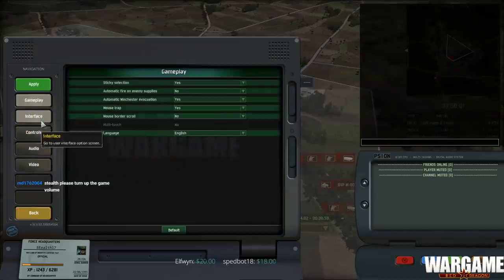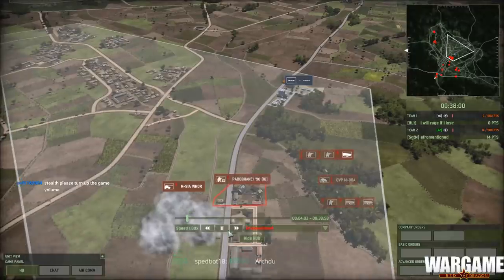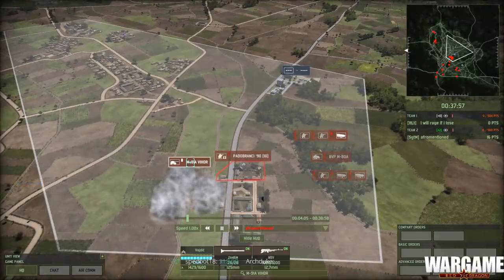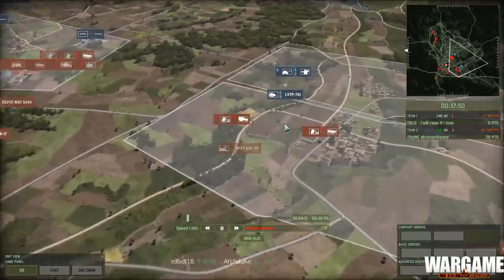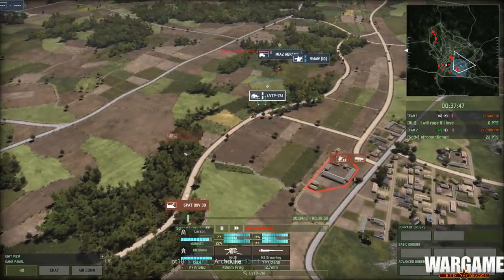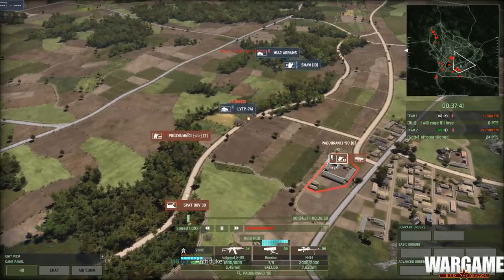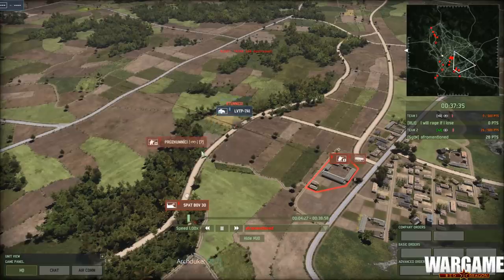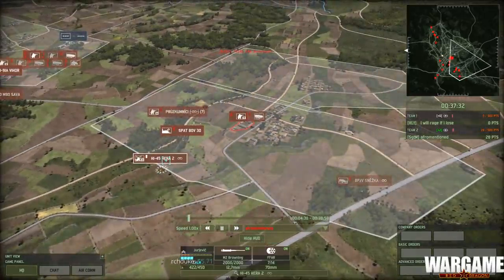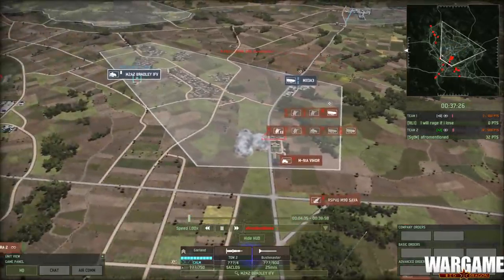Someone in chat says to turn up the game volume — thought the game volume was fine, at least this is the level I have it on my normal recordings. So his VIHOR is in a position but not really able to help against the infantry — line of sight is blocked here. This is not looking good. LVTP-7A1s are pushing up. They're getting hit by the Boombar from the branch on the right, so these guys will get taken down. There we go — that's the LVTP down. And there is the infantry carrier.